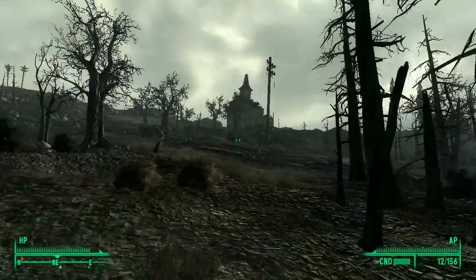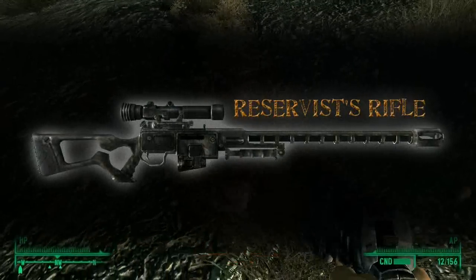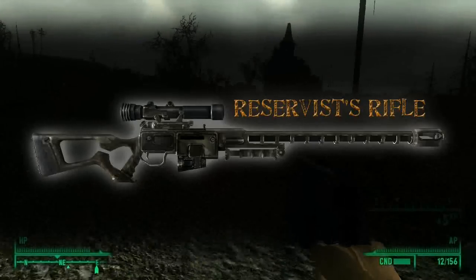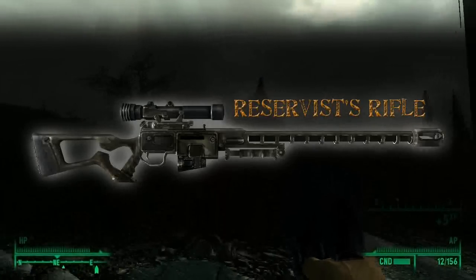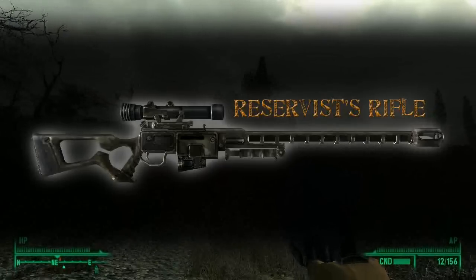The second small gun is the Reservist Rifle, which is a very nice model of the sniper rifle. The Reservist Rifle is more durable, uses less AP in VATS, and has a higher chance of scoring a critical hit. Without a question, even with a smaller magazine, the Reservist Rifle is superior to the normal sniper rifle.